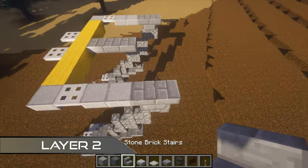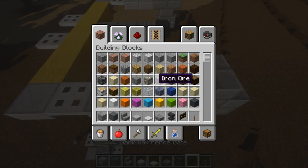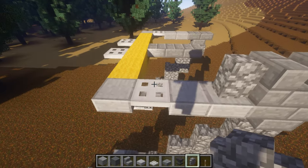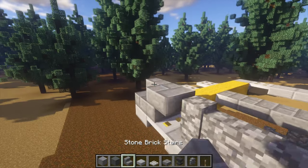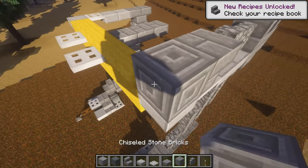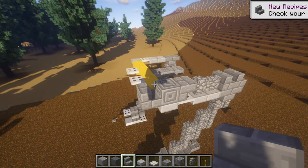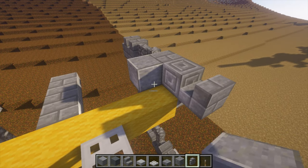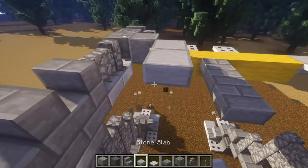For this next section, come to the legs and do one stair that way and another one just like that. Then do two cobblestone walls — throw away the fence gates for now — those go there, two there like that. Then a stair facing towards those walls, a chiseled stone brick goes here, and then a stair normal way up facing that way. Do a polished andesite next to that stair and a cobblestone wall here as well.